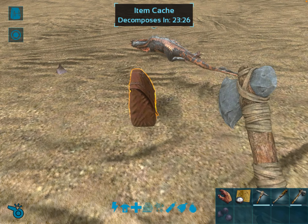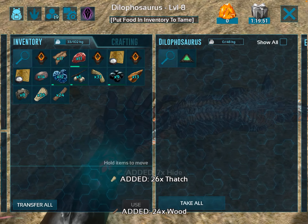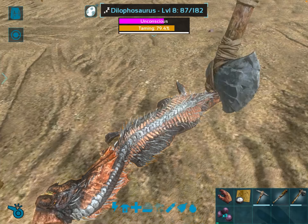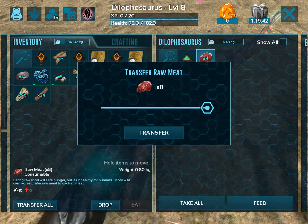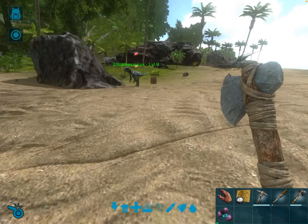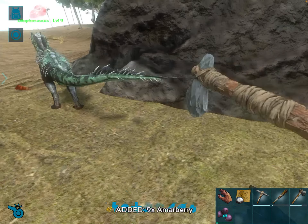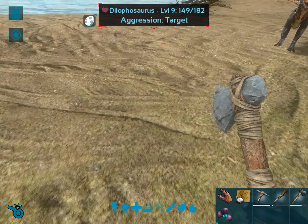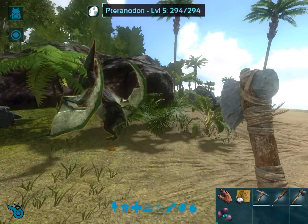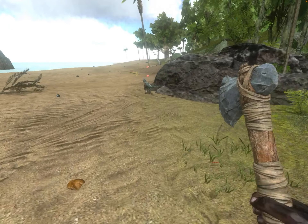Let's grab my stuff back. Take all. Oh yeah! We love to see it. I'm taking my stuff back. Thanks mate — we got two dillos, two Dilophosaurus things. What are they called? Dilophosaurus, yes. Now this is my goal. We're doing quite alright in Ark.